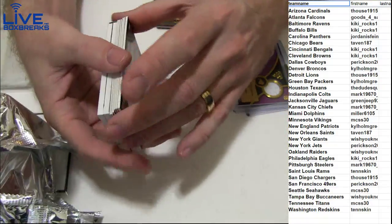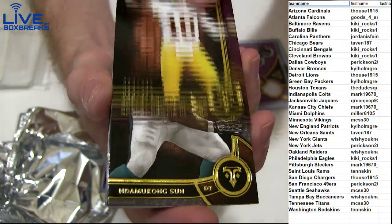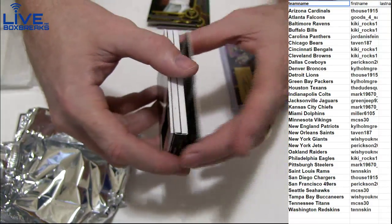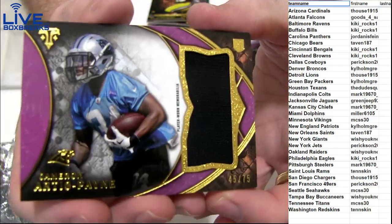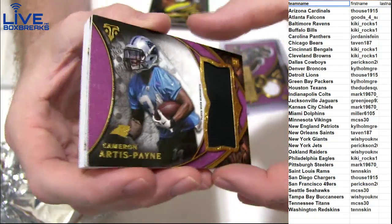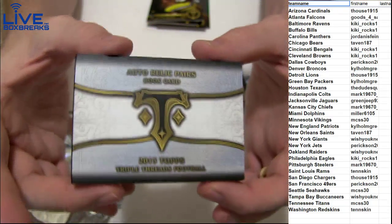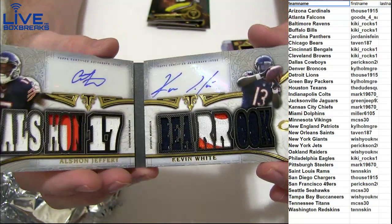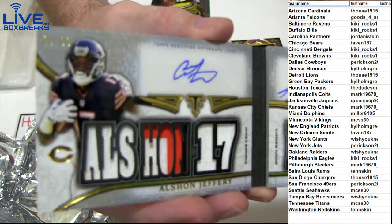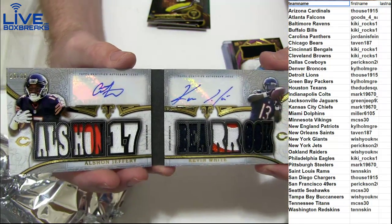Oh yes sir, got something — we got the Evans, 232 Griffin, suit Romo, got a Morris. We got an Artist Payne jersey 75 for the Panthers — nope, this is 66. Look at that, got a Bears booklet. Bam! Dual patch booklet — Kevin White, Alshon Jeffrey, 25 of 36. Nasty booklet!